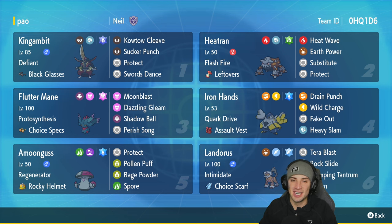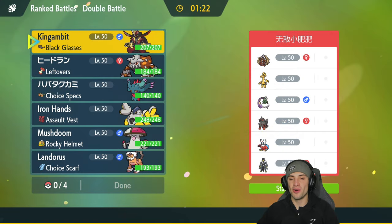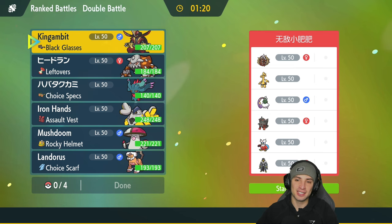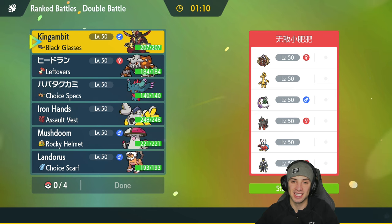If you want to run this team yourself, the rental code is in the top right hand corner. Let's hop on the ranked doubles ladder and grab some wins with this Regulation E King Gambit tournament-winning team. Since this team actually won a tournament in Regulation E it is full of meta Pokemon, and Regulation E is probably in its last month, so I really want to get some strong teams out here to help you guys push high ranks.